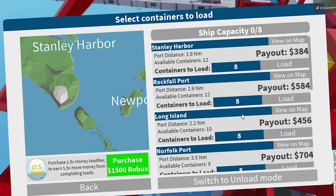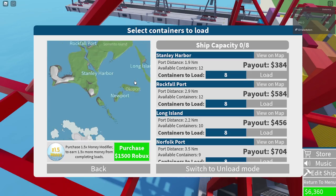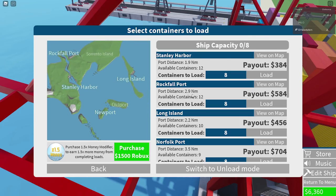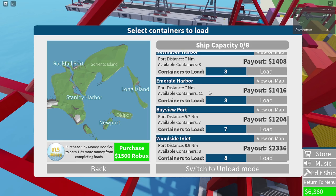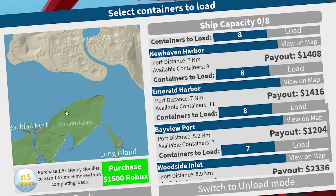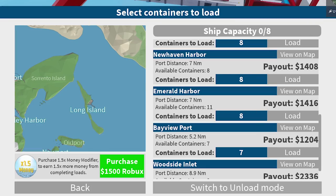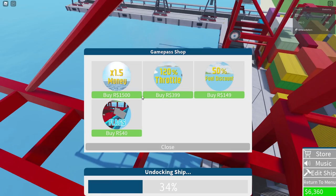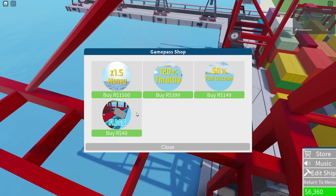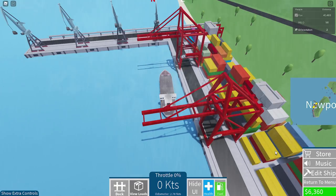Let's manage cargo and figure out something to do. We're at Newport. We can go back to Stanley, we can go to Oldport — maybe. No, it's too close. We can go to Long Island — that's only $400. We want to go pretty far. We can go to Sorrento Island area or Bayview — Bayview is $1,200. Can I get a better ship pretty soon? Let's undock. Look at this: 120% throttle — that's crazy. 50% fuel discount — that's cool. One and a half times more money. That's not overly pay-to-win, which is kind of nice.